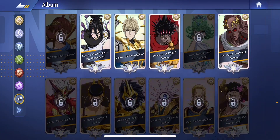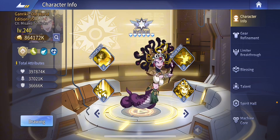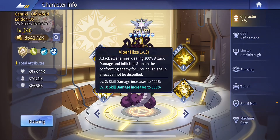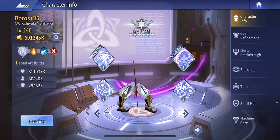Oh, I didn't even go over the new character. Okay — rescue specialist. Active skill: Viper Hiss. Attack all enemies dealing 300% attack damage and inflicting stun on the confronting enemy for one round. This stun effect cannot be dispelled. Okay, cool.